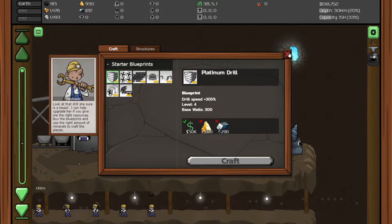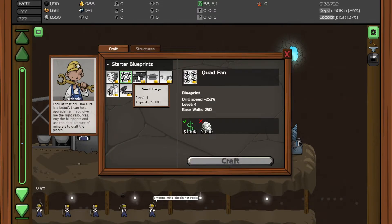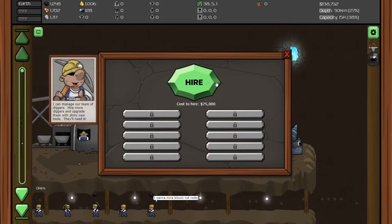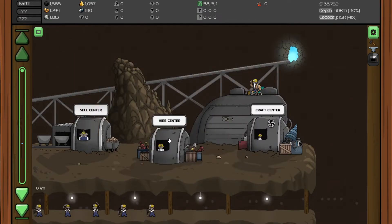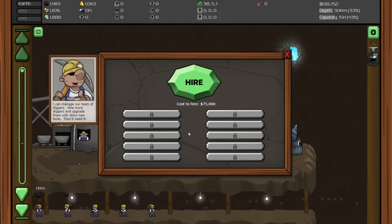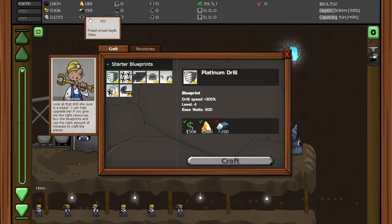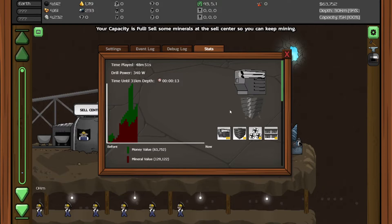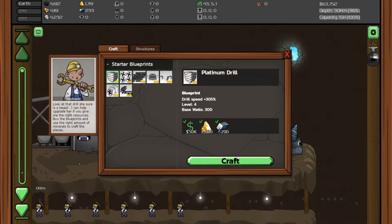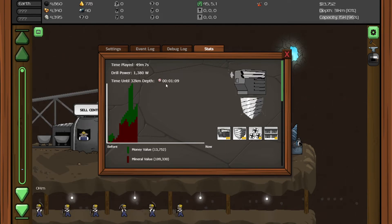I think we can upgrade this as well. The general rule of thumb I usually follow is to get the most expensive thing you can acquire. So as of now, this is the best course of action. Let's go ahead and hire our 6th worker — we are progressing fast today. 200 platinum should not take long. It looks like we got 200 platinum already, let's go ahead and upgrade. Platinum drill! This looks different clearly. And one minute drill time — let's see if we can upgrade anything else. 100,000 for that one, 150 for this one — okay, that's the max.